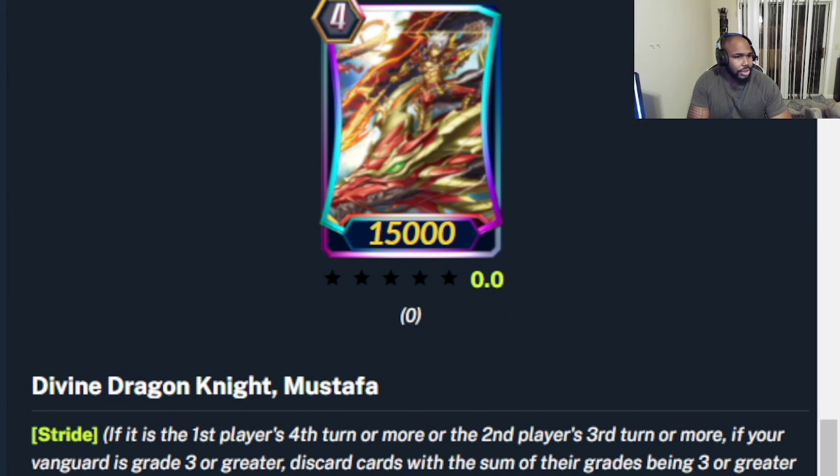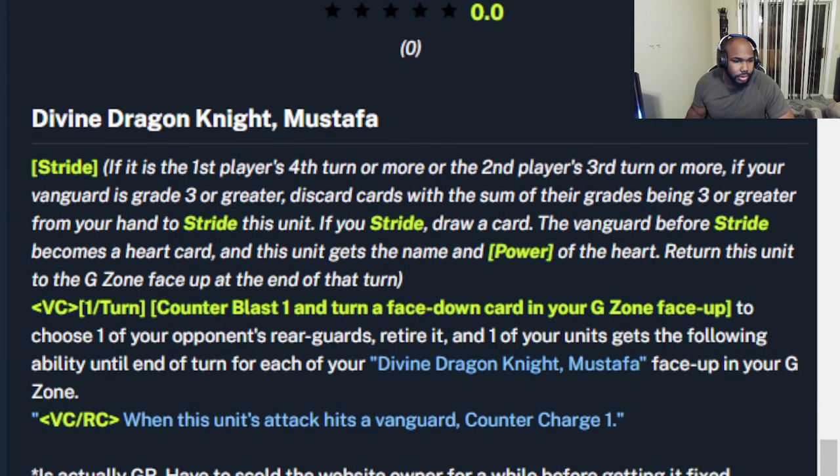One of the GR rares for Kagero's stride is Divine Dragon Knight Mostafa. He has the stride skill. His vanguard skill is Counter Blast one and Persona Flip to retire one of your opponent's rear guards. For each copy of himself that's face-up in the G Zone, when this unit attacks a vanguard and hits, Counter Charge one — so if you have three face-up you Counter Charge three. Really good card. Him and Root Flare put in a lot of work. Combined with Blade Master you're taking out two intercepts for Counter Blast two.